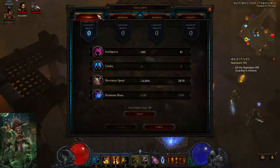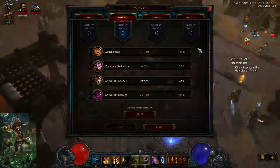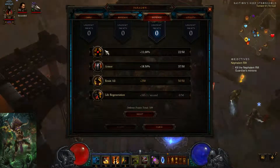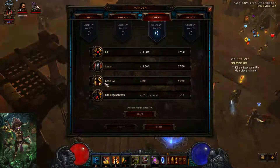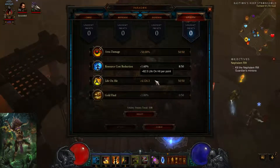For Paragon Points, put the rest into Movement Speed until you hit the cap — that's 25 points — then put the rest into Int. For Offense, max Attack Speed first, then Crit Chance or Crit Damage depending on your gear. Defense depends on your gear — you probably want to stack Armor or Life, but as a Witch Doctor you don't really need Resistance, though I like it. Also put points into Area Damage and Life on Hit.